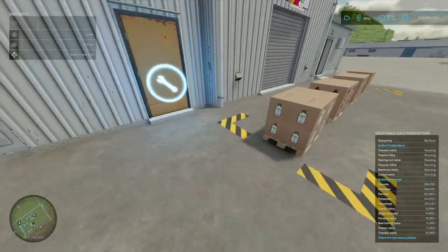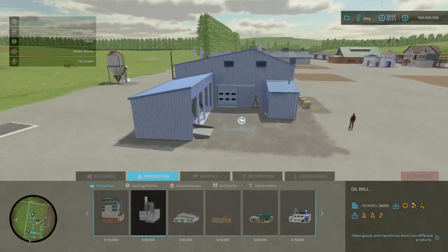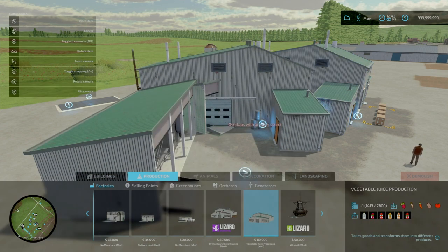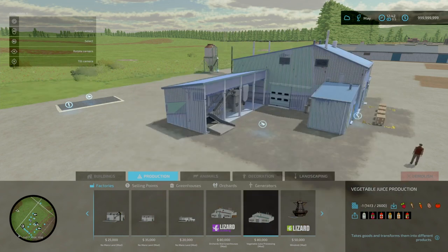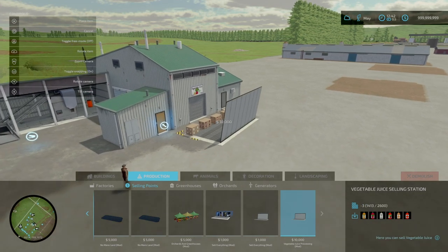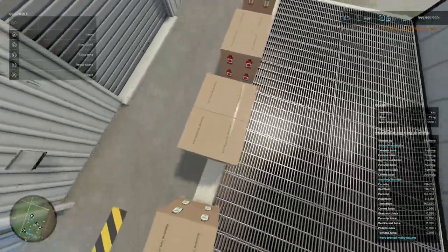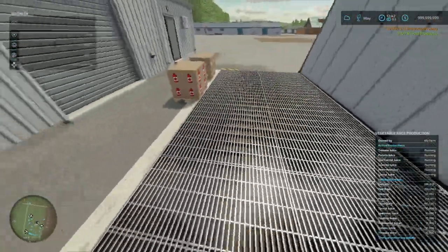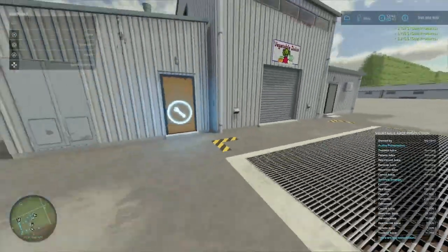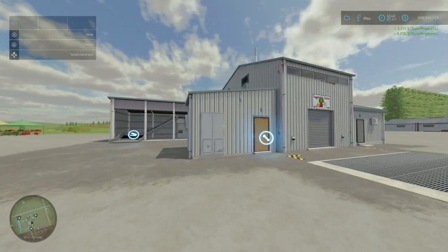Input is over here, output is here — similar to your base game production. You'll find this under Productions, factories, towards the end. No colour options. Slot count is 15 slots, goes down to 1. Sell point found under sell points. The output pallets are actually liftable — you can lift them and whack them in a pallet storage or whatever you want. That is the Vegetable Juice Processing by D90023.